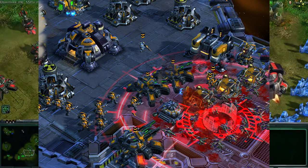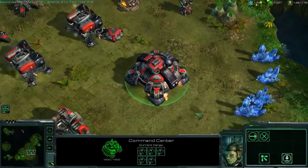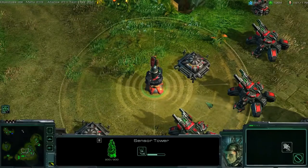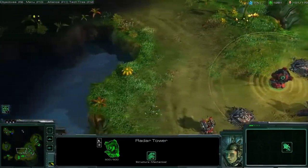Terran units used to have a veterancy mechanic that would make them stronger with kill count. It's similar to how such mechanics work in other RTS games such as Command and Conquer. This is also the reason why each unit has a displayed kill count in ranks like Recruit or Captain. This was scrapped early on in the alpha versions, probably because it would seem too radical for most players and it could shift the balance between races in Terran's favor.